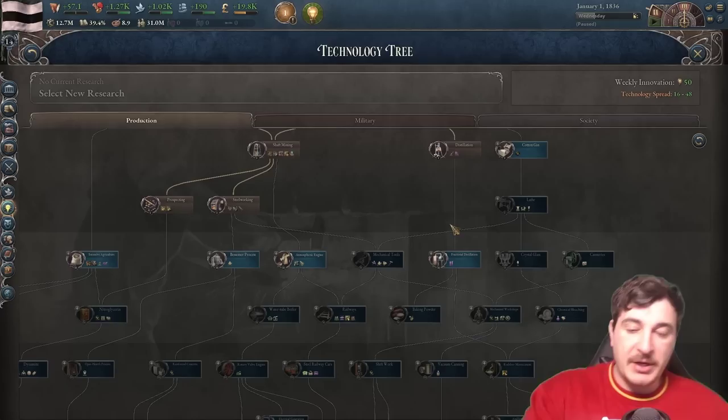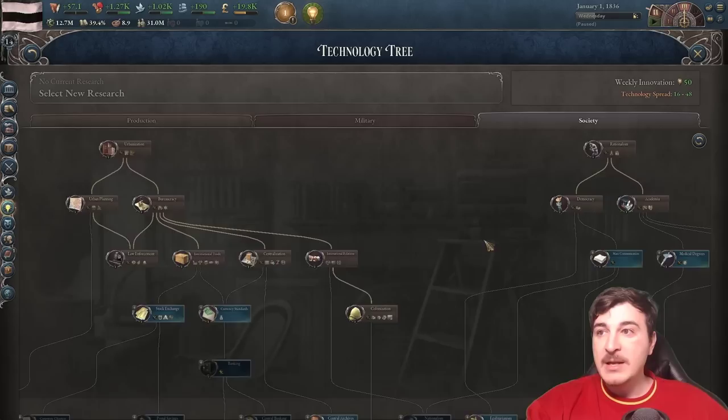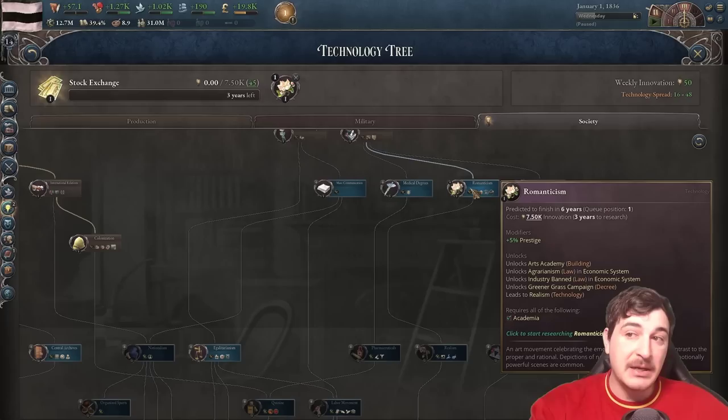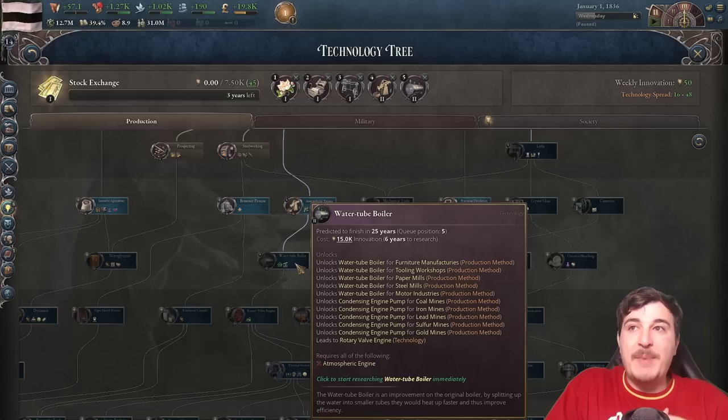Let's go through our steps for bringing back the Emperor in just one year. We're going to have a civil war in the first year. First, let's set up Stock Exchange as our first technology, which offers an extra 10% market access price impact. Queue up Romanticism right after so we have access to Agrarianism as an economic system, letting us switch away from Traditionalism. Then we also queue up Cotton Gin, Lathe, Atmospheric Engine, and Water Tube Boiler.